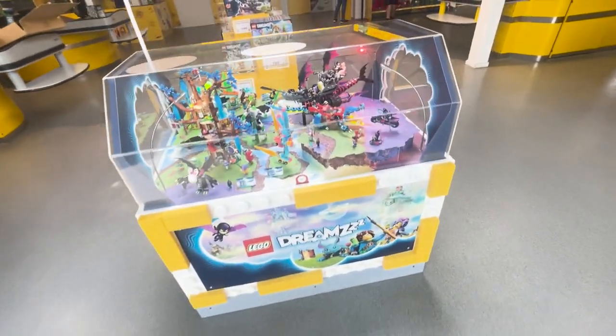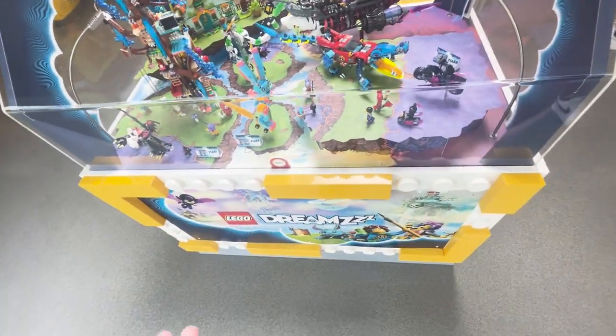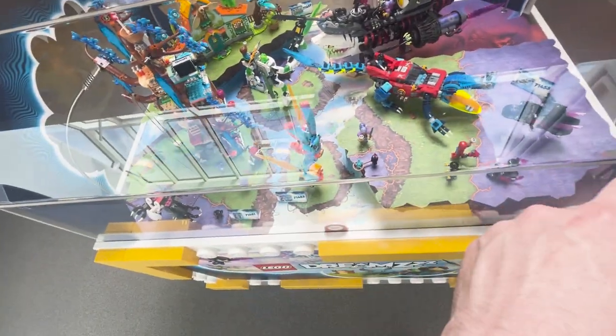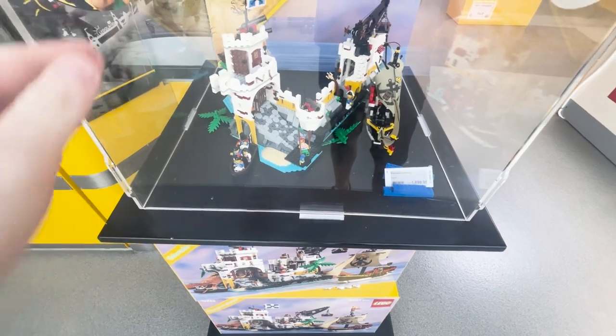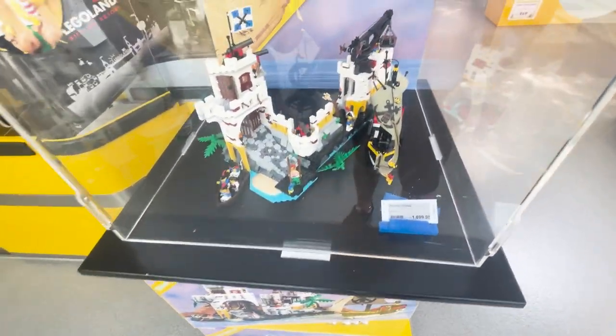Obviously we've got a brand new theme here — Press Start. I don't know what it does, but I think this is the whole wave of all the sets. 1, 2, 3, 4, 5, 6, 7 — there's so much built-up sets of the wave and the new-ish fortress set there. It does look spectacular.